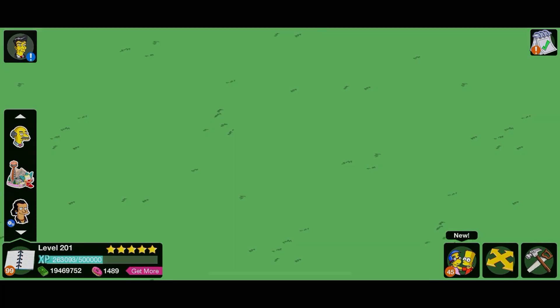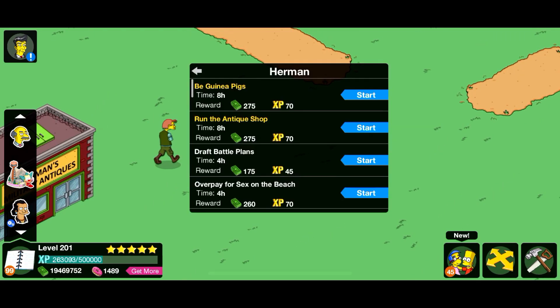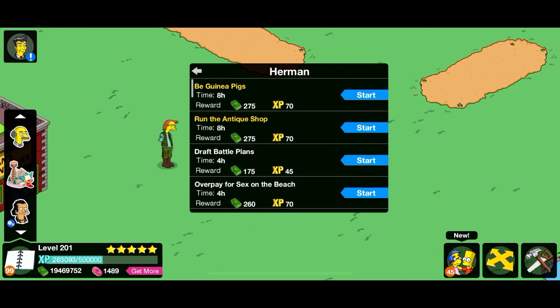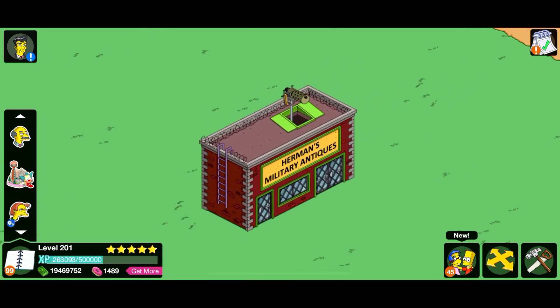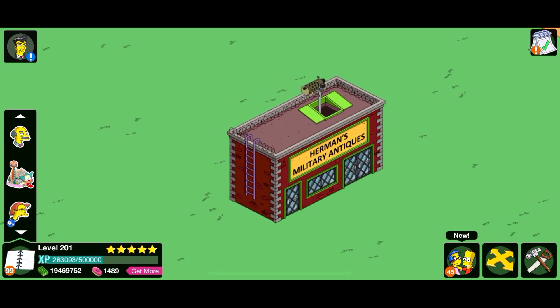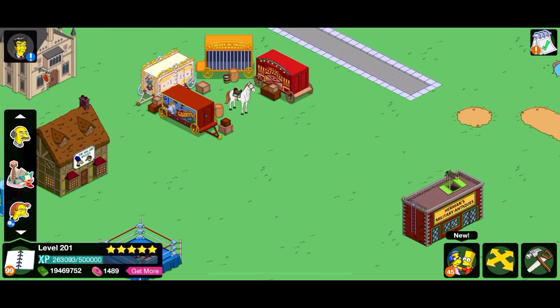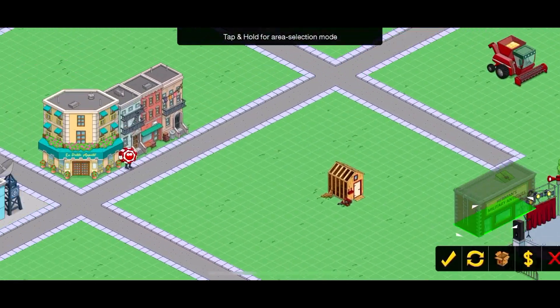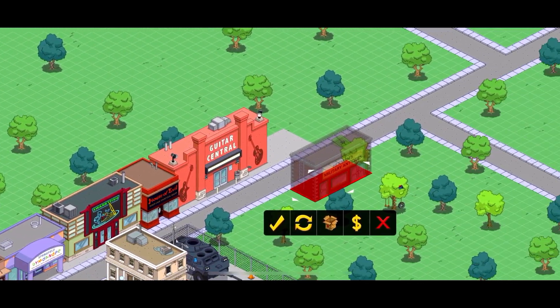Here we go — we got Herman's Military Antiques! Let's run the antique shop. Whoa, is that a minigun? It is — it's like a minigun turret on top of his stall. Yo, that's freaking awesome, dude! We're going to find a place for that — I know just the place.